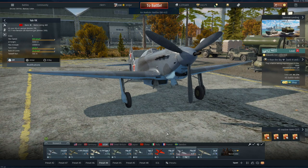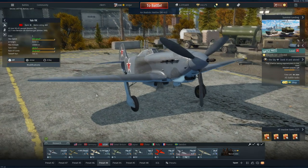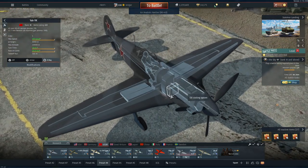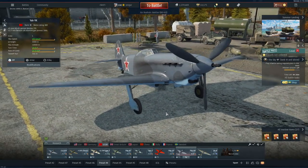We're starting off with the Yak-9K, sitting at 4.0 battle rating in Rank 3. It's a very sturdy-looking plane with a huge gun. Armor protection is quite nice — a good plate for the pilot, with bulletproof glass both in front and behind at 64 millimeters, which is absolutely fantastic. The 45mm NS-45 cannon has 29 rounds. No bomb options — it's a pure fighter.